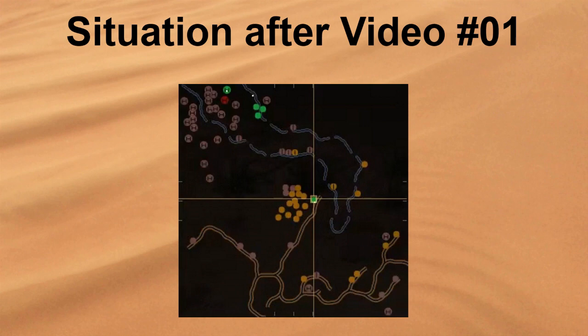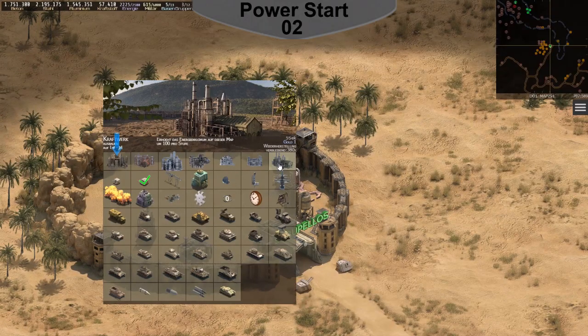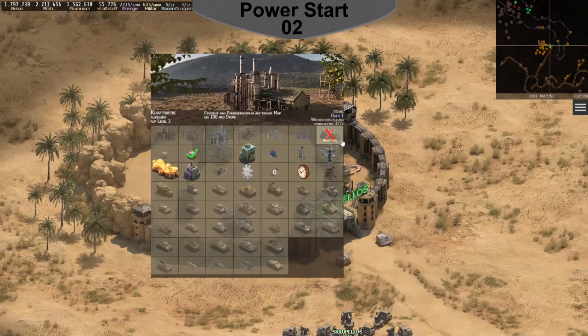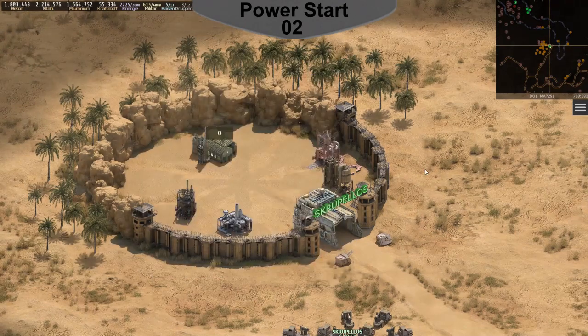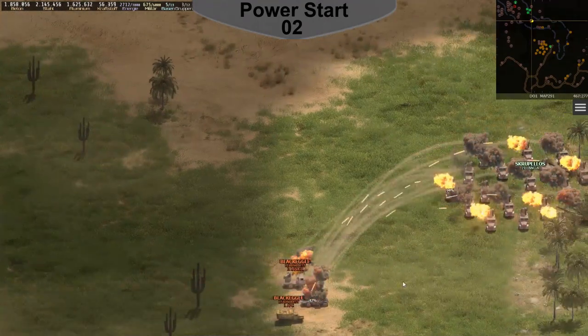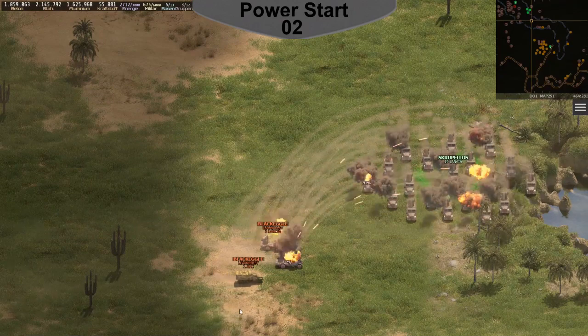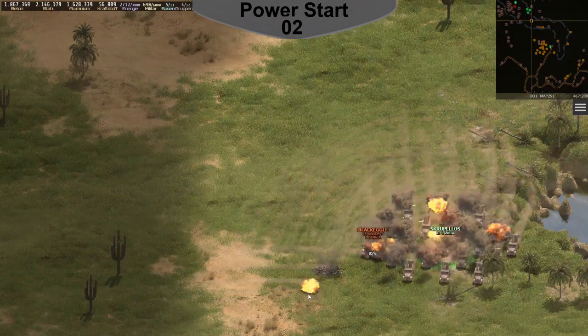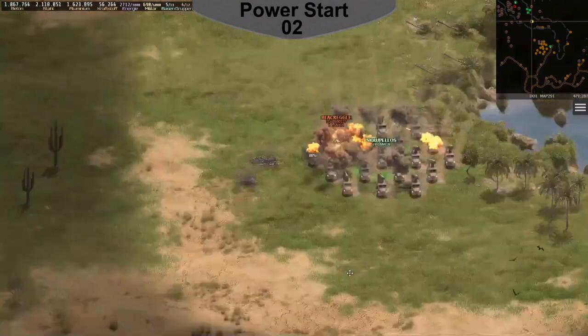I now have five bases. It is a race against time — what I cannot achieve today will be much more difficult tomorrow. More bases require more energy, and I can reconstruct the power plants for only one gold per level. I still produce these special Orphalantias in my home base, but they are needed urgently in the center of the map, and their distance is long.